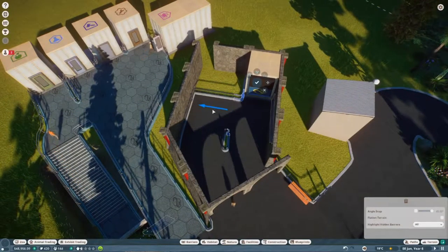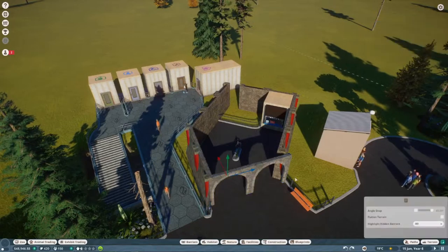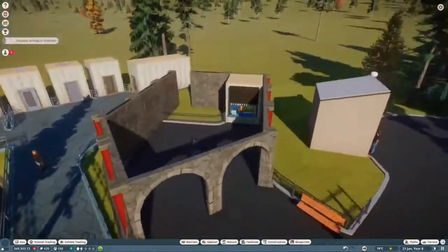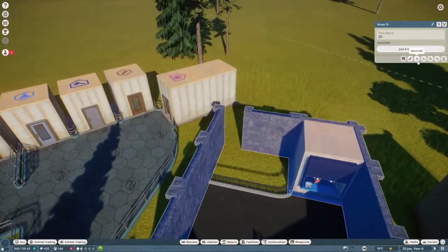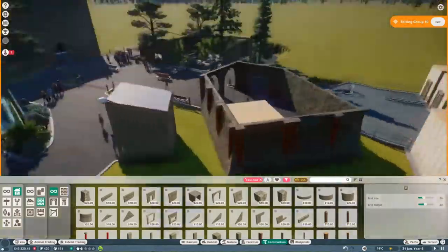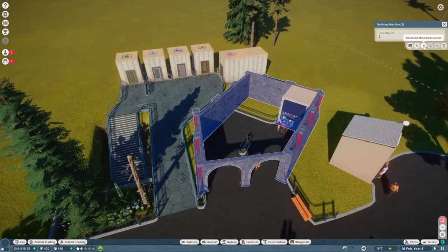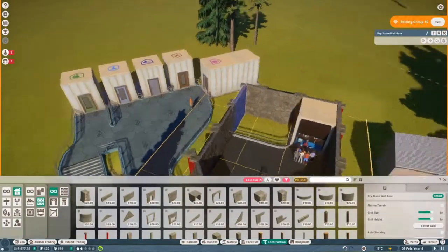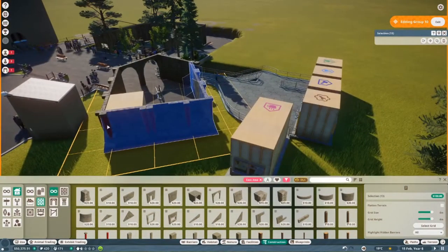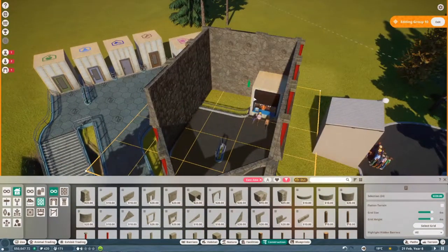We worked around it. I was originally going to move the back piece, but then it wasn't going to connect, so I decided to move the front piece instead. This back corner is a little different — it doesn't have that second pole. I figured guests probably won't see it because it's in the back, but if it bothers you, let me know and I'll fix it.